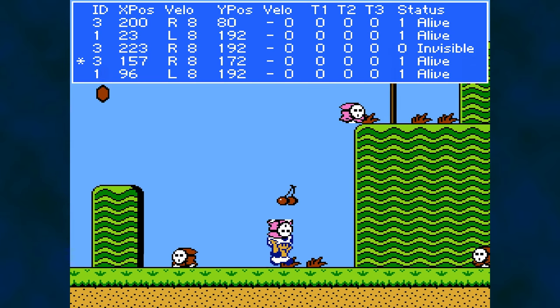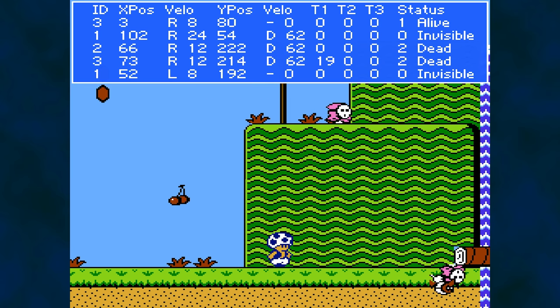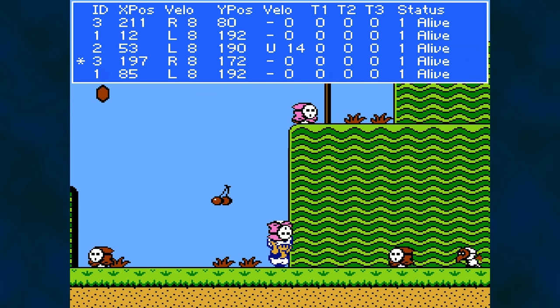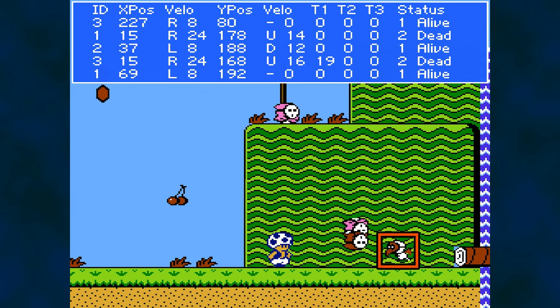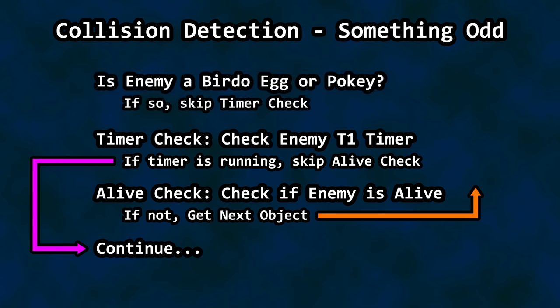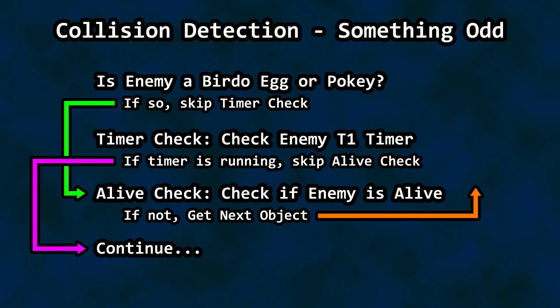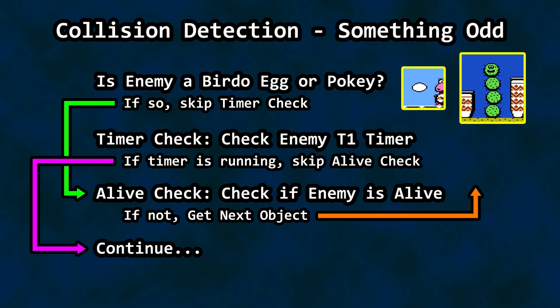If you throw one enemy into another, both get marked dead. It is possible to hit multiple enemies in one throw, so you might think you still need collision logic to make sure the dead thrown enemy registers a hit with the second enemy it hits. But then wouldn't that situation take care of itself when the second enemy gets its own turn to check for collisions? It seems like this code is a bit extraneous — like the logic is overthinking the possibilities. Above this code is a section that first checks to see if the current object is either a Birdo egg or a Pokey enemy. If so, you definitely want to perform the enemy alive check, otherwise bypass it. So the thrown object timer is irrelevant for these two things but relevant for anything else.